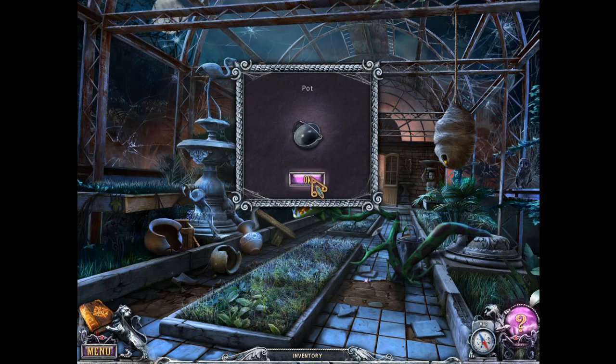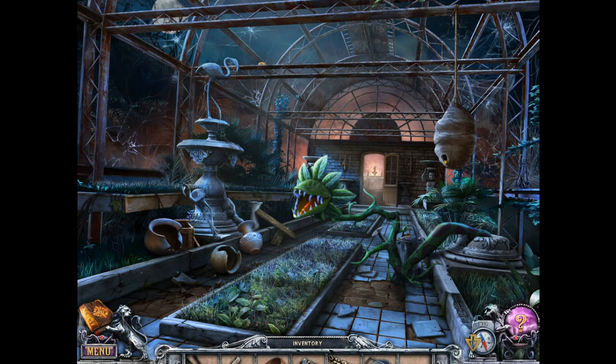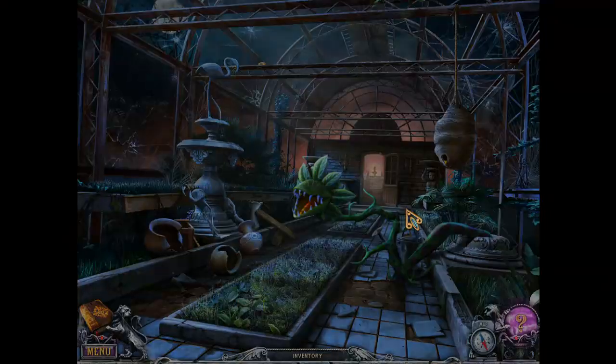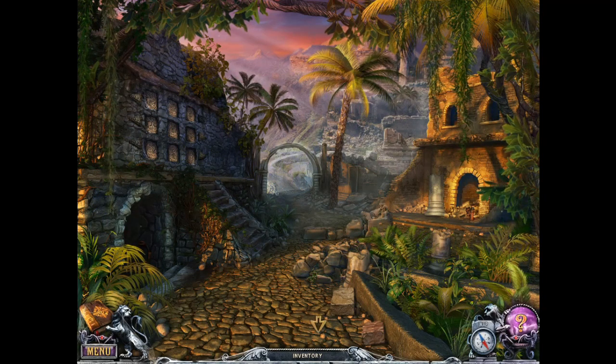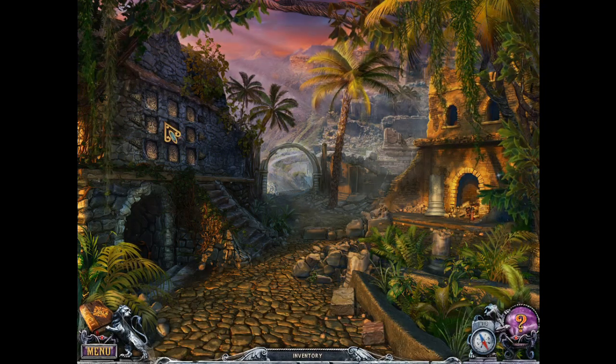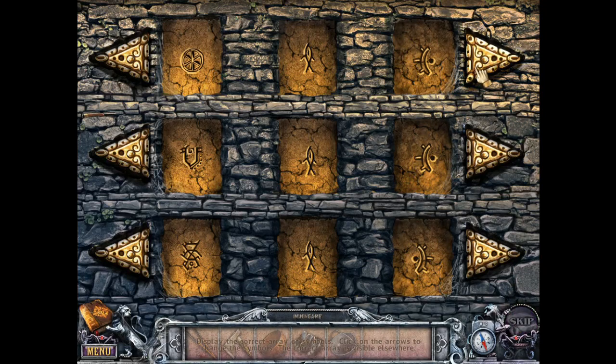Trying to pick up the pot. Back to India. Oh, we can do this now. Display the correct array of symbols — click on the arrows to change the symbols. The correct array is visible elsewhere.